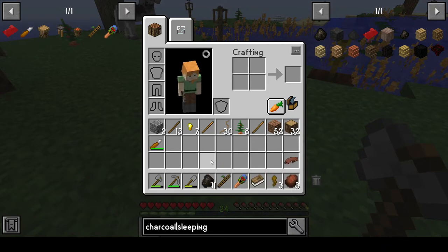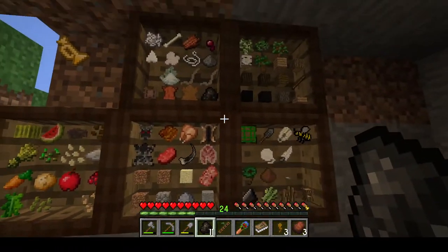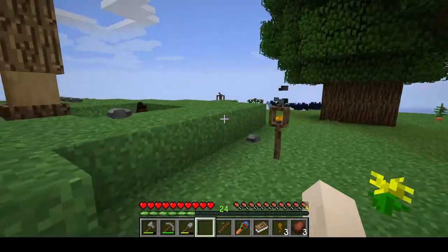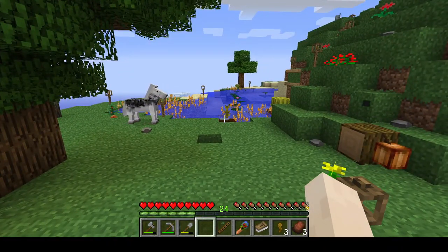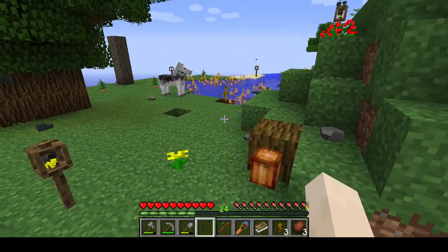It looks like it's much more efficient to do the primal core method for making charcoal. In regular SevTech Ages I didn't find it necessary to make much charcoal, because when you find those coal veins out in the world you end up with so much coal that you really don't have much need for charcoal.